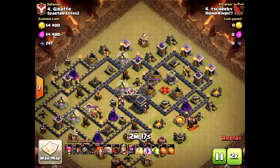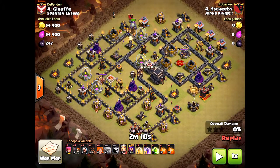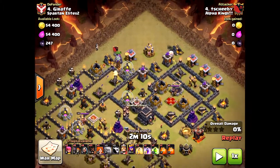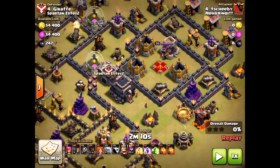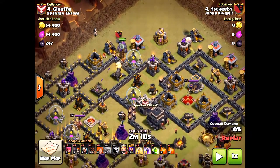So why would we attack? Let's look at the base. Why do we attack from the north? The reason we don't come from the south is if you attack from the south, the golems would actually funnel right towards that town hall eventually, and it would really ruin the wizards. They would get hit way too early on, and it would cause a bad funnel. So he came from the north.